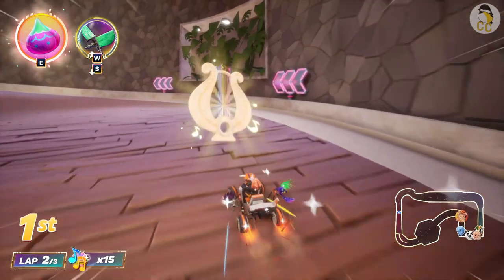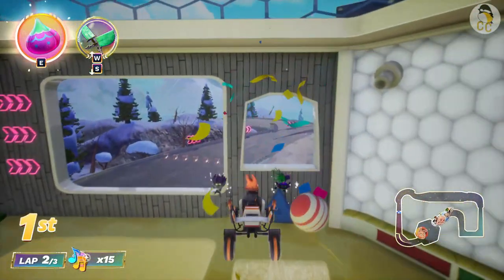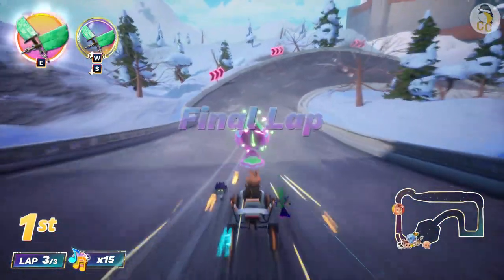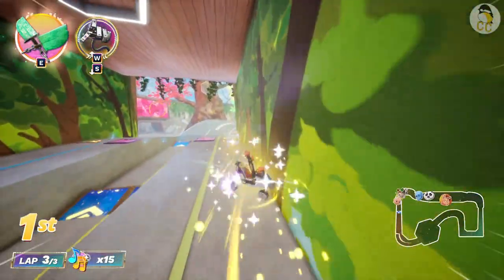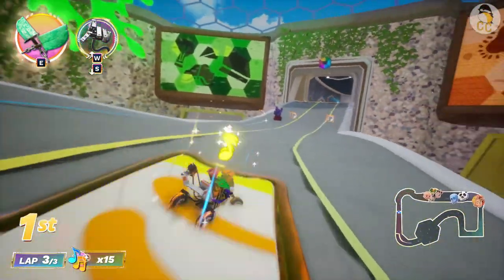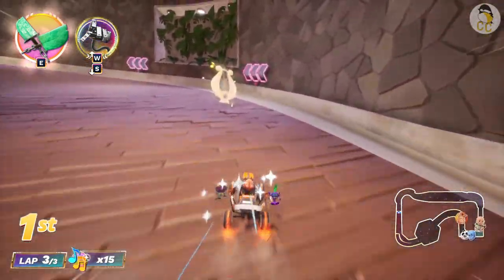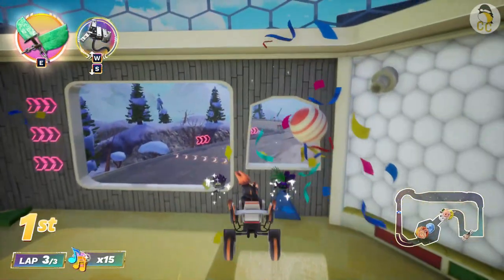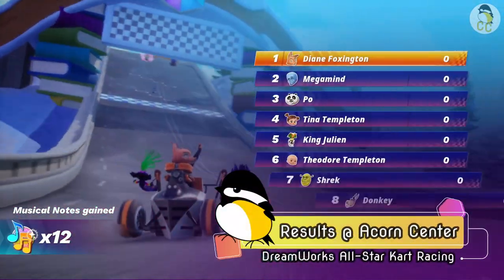On the second lap, I take the Magic Lyre Path. For this path, even if you fall off, your kart won't be reset. You get to avoid more of the bouncy zone, so this path is faster. I get hit by the swarm of brain bots in the air — my kart rolls to the finish line and actually goes faster than if I spun out.